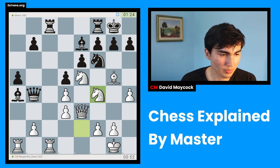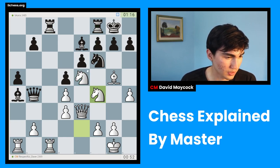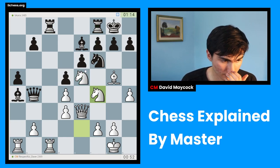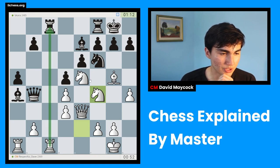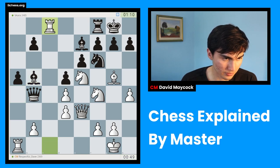I'm going to play knight f4. I have a very clear threat of playing rook takes c8, rook takes c8, and knight takes f7. Let's see if my opponent spots that. The reason I didn't play rook c8 before is that after knight f4 I was worried about queen takes b2 — something I'm less worried about here because I might have rook b1.